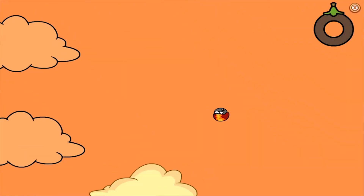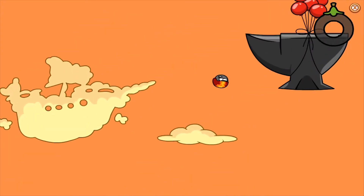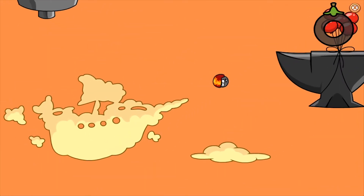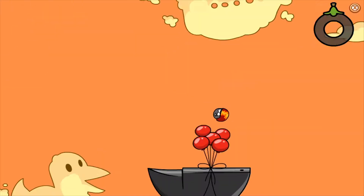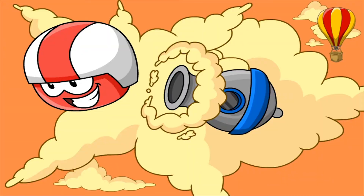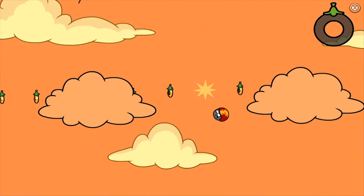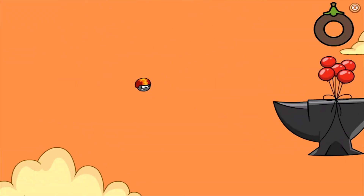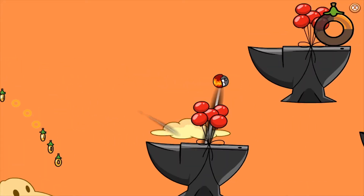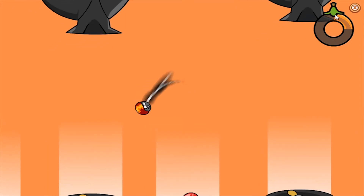Holding right out of the first three fans, landing on the right side of the first anvil. Holding right on the second anvil, going in between the clouds — oh no — into a cannon. Holding right over here, landing on the anvil, holding right.